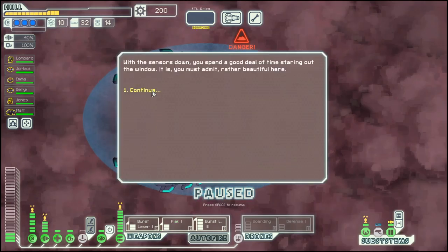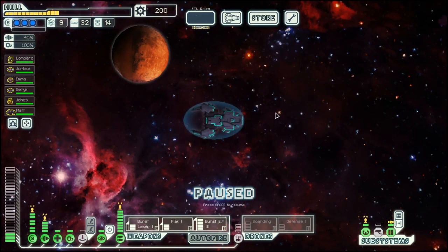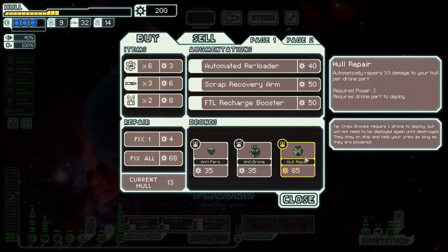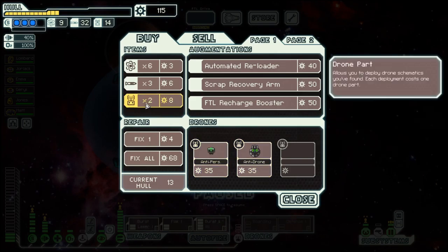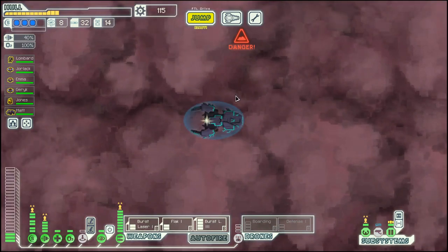We need a force shield, but otherwise we are quite there. Let's go to the store — maybe they have a pre-igniter, which would be great, or a hull repair which could save our behind in the last fight. Let's buy this one. It does not connect back here, which is a shame, so let's jump back directly.